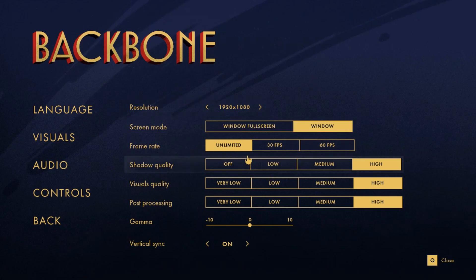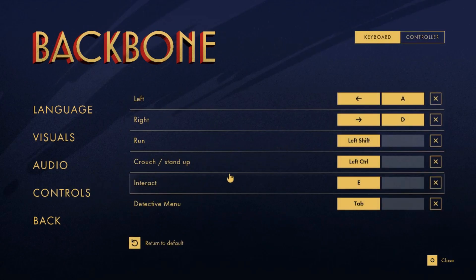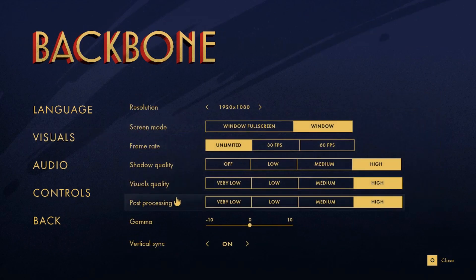The game started in a small window — I had to Alt+Enter to make it bigger. You can set it to fullscreen or windowed. Shadow quality is maxed out. For audio, I'll turn the music off for copyright reasons. Controls are minimal: left, right, run, crouch, interact, detect mode. There's no font size option in visuals.